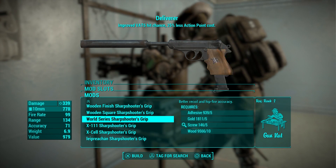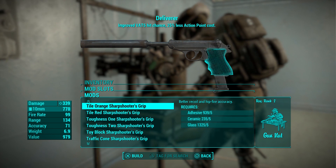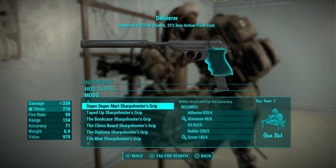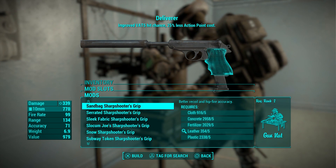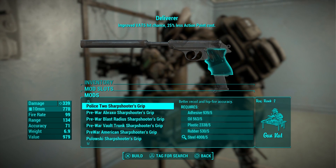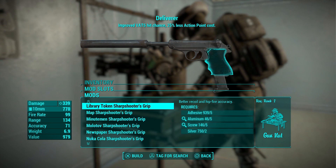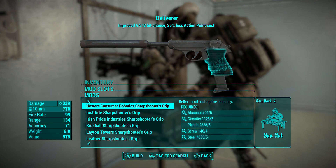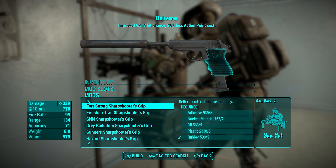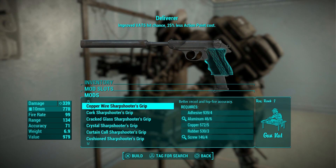At number 4 on this top 5 list is More Deliverer Grips by DMF Project Gaming. This mod adds a huge amount of new grips for the Deliverer in Fallout 4, each with unique art and textures that can be found in the game. Just a few examples include the Alien Grip, the Aluminium Grip, the Ancient Gold Grip, the Atom Cat's Grip, Black Grip, Bloody Grip, Blue Rust Grip, and so many more.